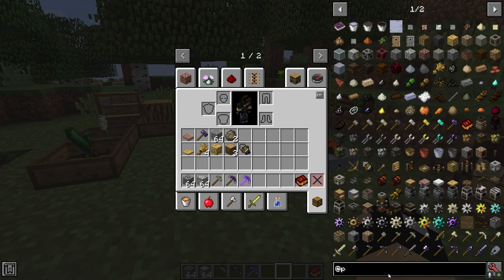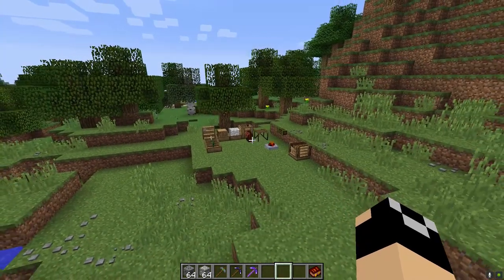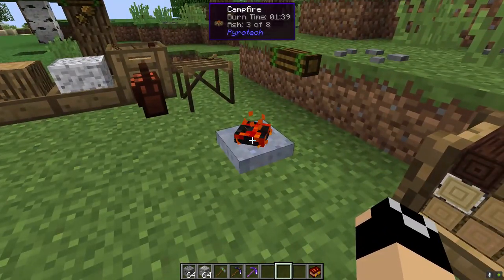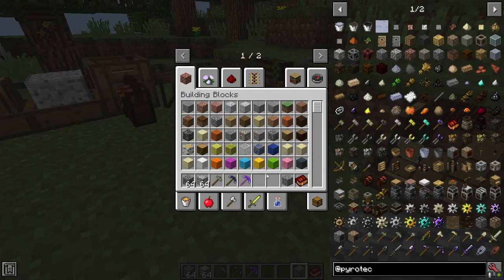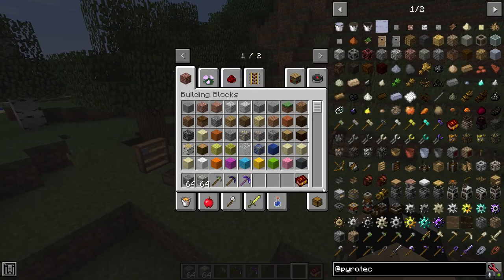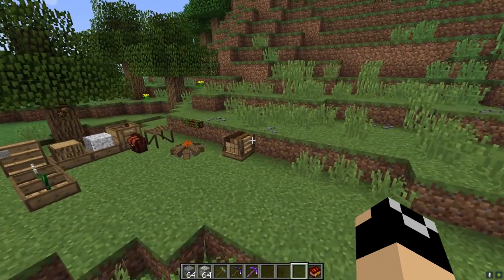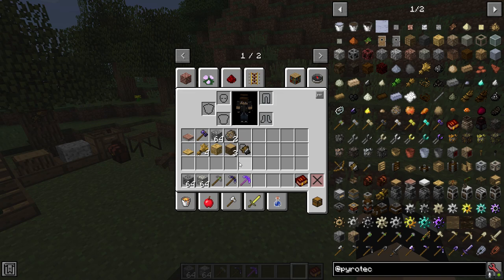Once you have your initial setup, you want to begin working towards actual smelting. As it stands, if you just have a campfire you can't smelt cobblestone. The furnace is a bit more expensive, so at this point you want to start working towards smelting stone and getting into clay. To initially smelt things, you're going to have to create what's called a pit kiln.